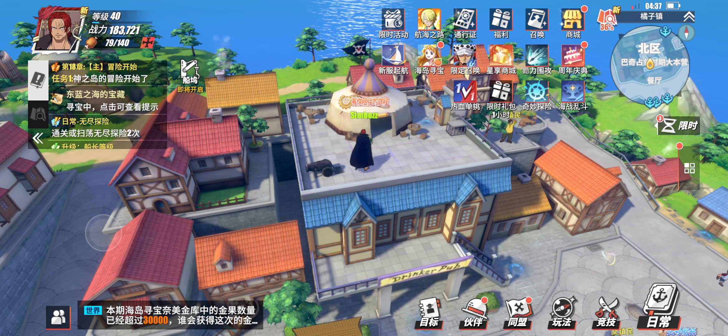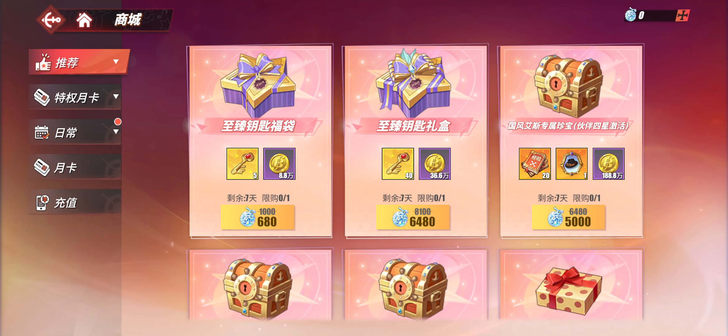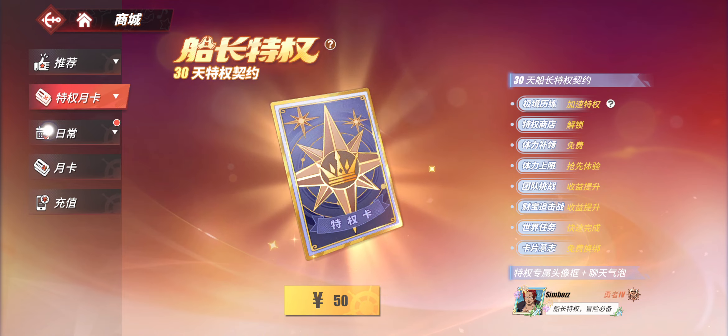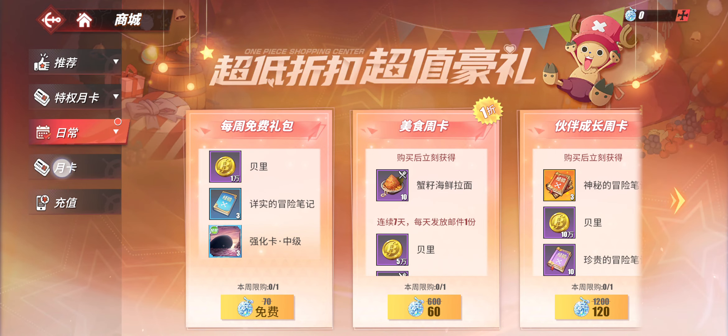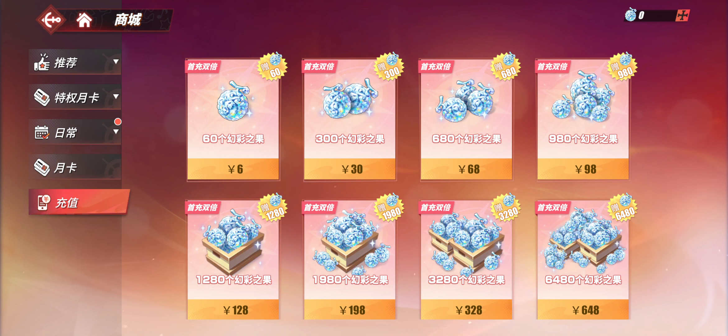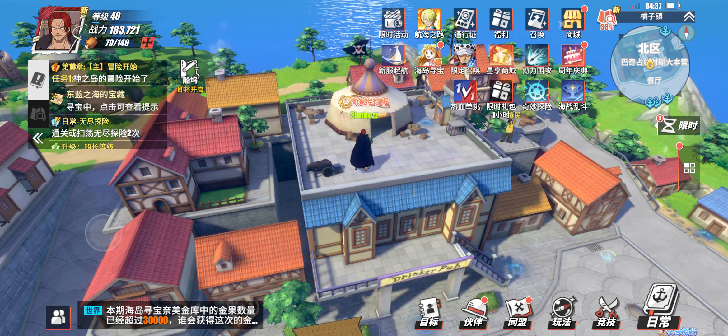This first one up here is basically your cash shop. This is where all the pay-to-win players will spend real money to get in-game stuff — buying themselves tickets or keys to unlock certain treasures and so forth.